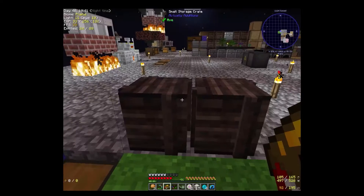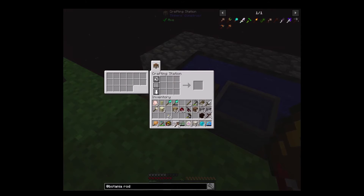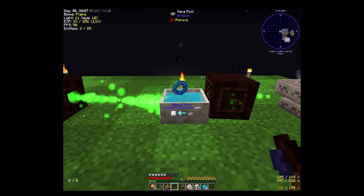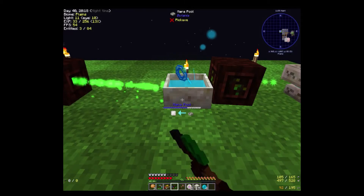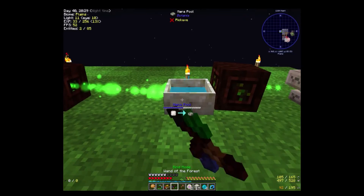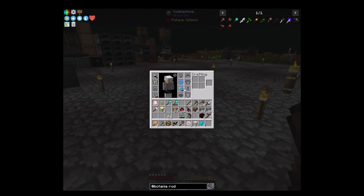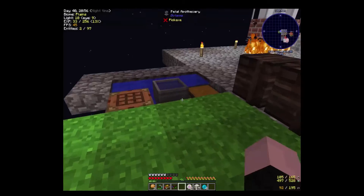So we need to get an earth rune. Let's go ahead and throw our mana into the pool and fill it up to about half. Then we'll pick it back up, switch this back. The rod of the lands works like this — it makes dirt for very little cost in mana. That one is going in my bag because I am getting tired of making dirt manually.